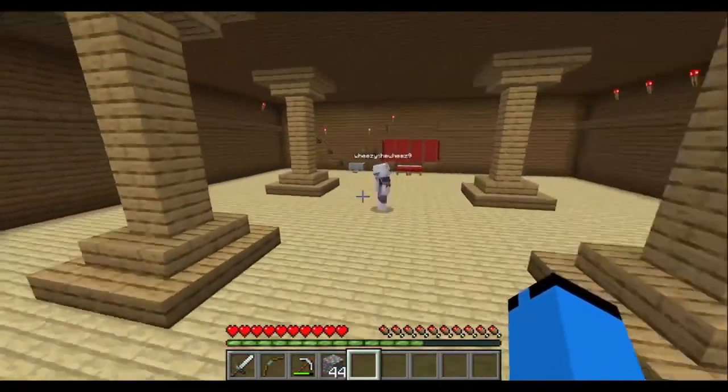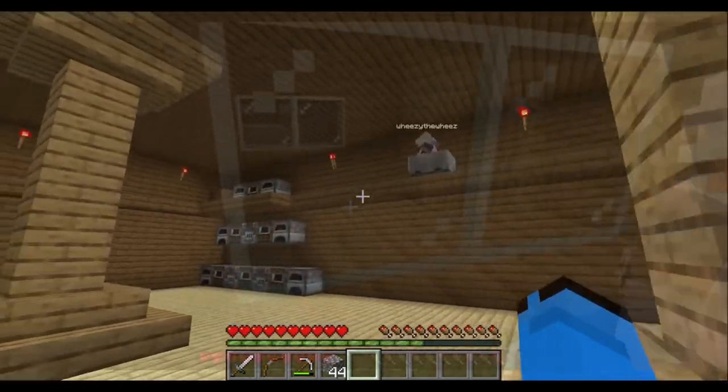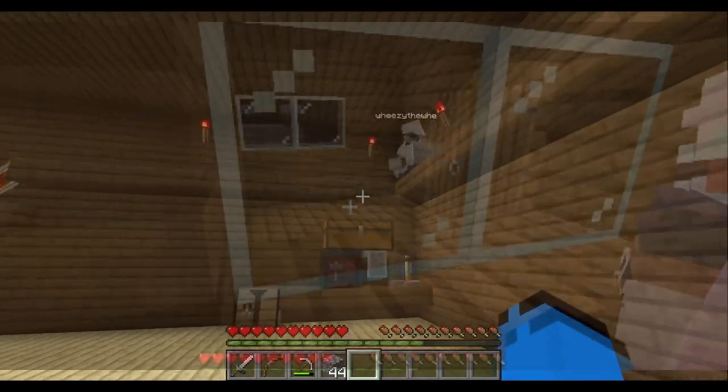That's the minecart track. Yeah, I'll press it. Just keep holding W. Look at that — that's the dispensers. Wait, it's not a dispenser, that's a smoker. That was just the top of it.